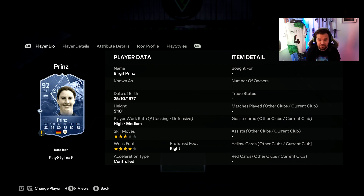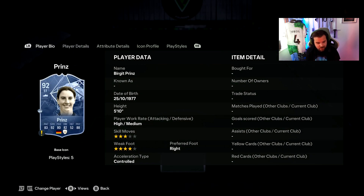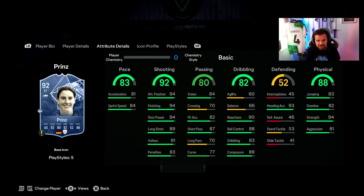There's a new icon to the game this year and it is a woman — Rigid Prince. I don't watch women's football but looking at the card it looks similar to a Van Nistelrooy card. Stats are: 83 pace, 92 shooting, 80 passing, 82 dribbling, 88 physical. She's five foot ten, quite tall, with three-star skills and a four-star weak foot. She can play striker and center forward.